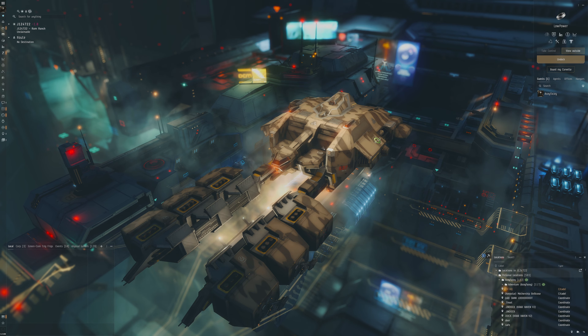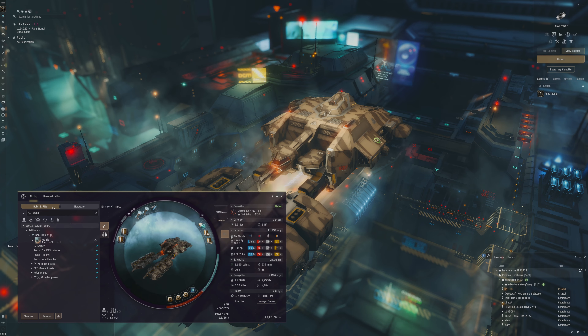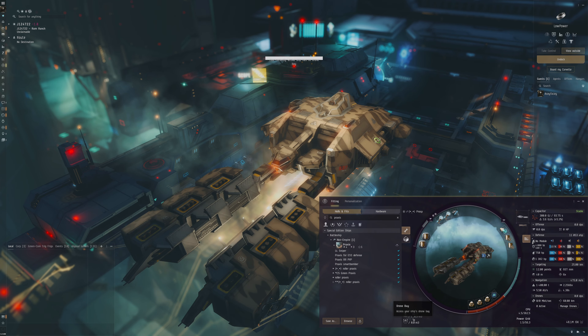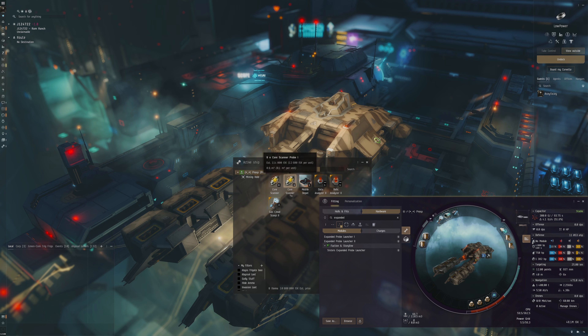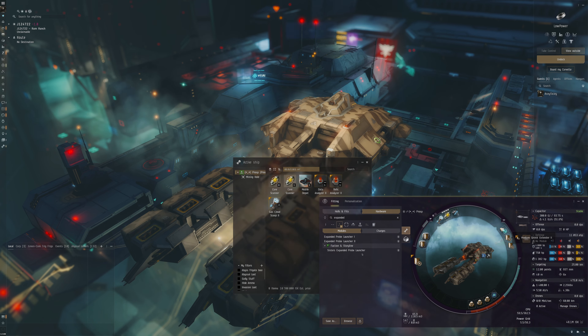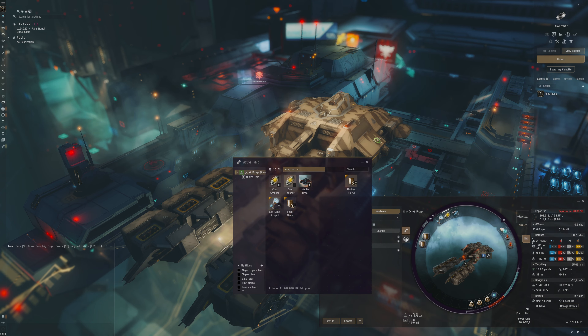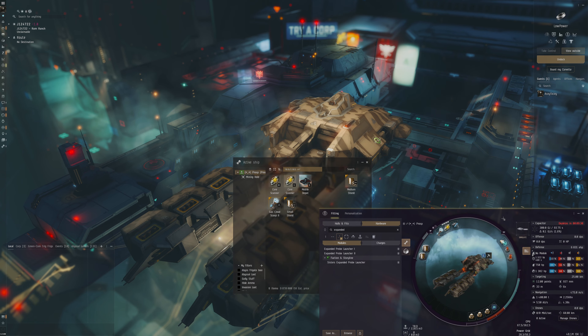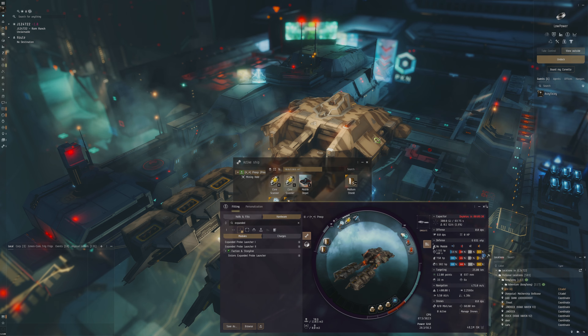This ship is a mining ship but I was thinking we could make it a sort of jackknife Prospect — a do-all kind of fit. You can see we've got almost everything here: a mobile depot, and I've added the core prop launches plus relic and data analyzers, so we can go around and look for whatever we need — relic sites, data sites, gas sites.